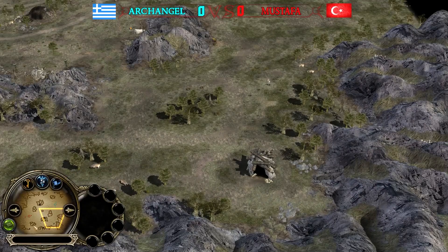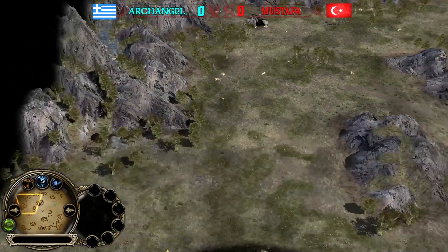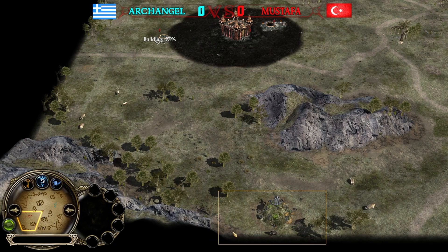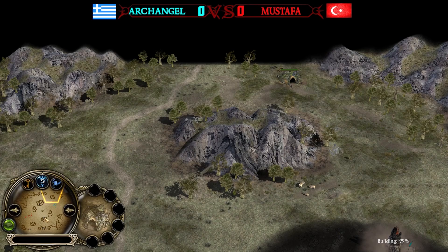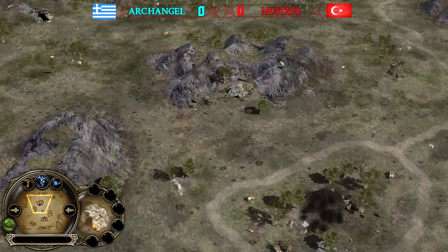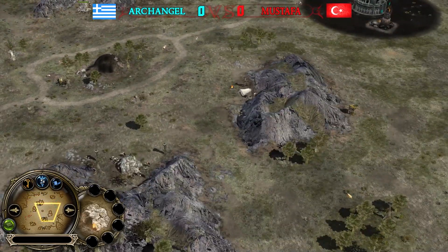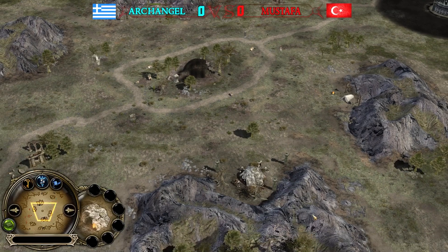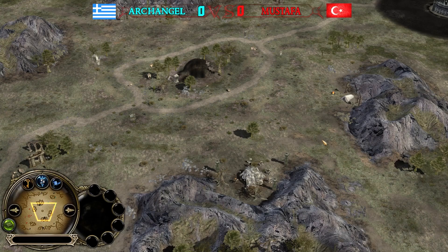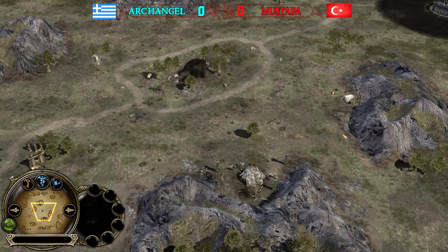We have a troll lair on the side lanes, right and left, and it's a pretty basic map. There's a warg lair around the corner, same also top left to make the map symmetrical. Goblins are in the middle of the map, so we have three different kinds of creeps: goblin lair, warg lair, and troll lair.